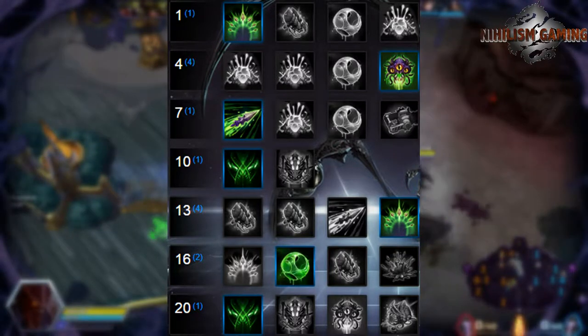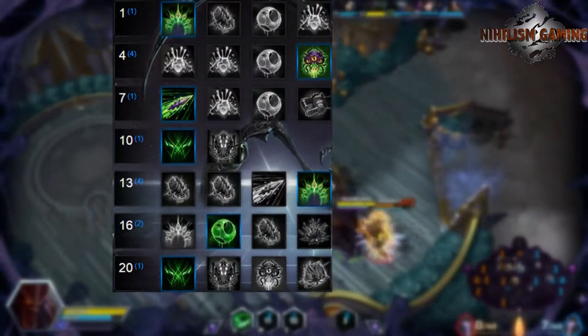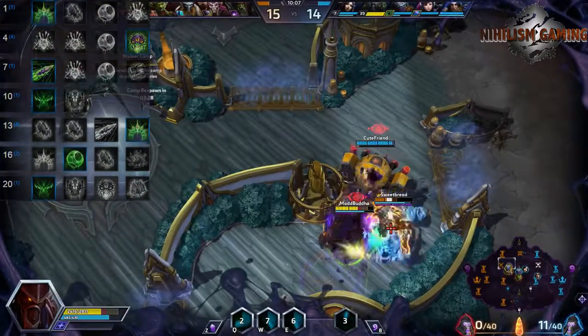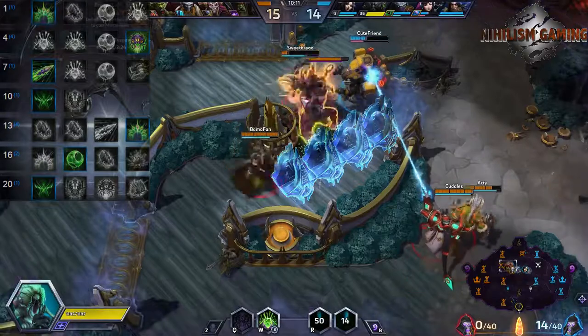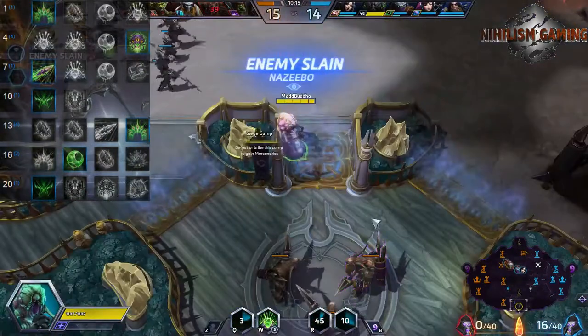At level 4, you're gonna want to take Adrenal Overload. The Symbiote host gains 25% increased attack speed. This is particularly useful on the kinds of targets we really want to be putting our hat on.